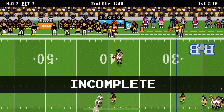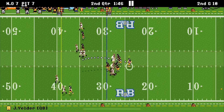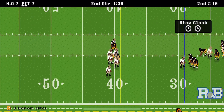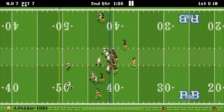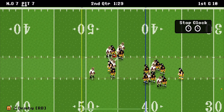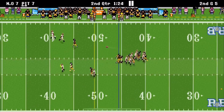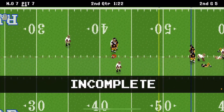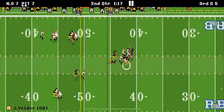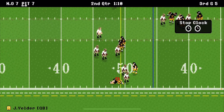We nearly threw an interception — we gotta start playing smarter. A pass to Borum with a nice catch. First down — we run the ball with Demby for a five-yard gain. A dropped pass on the next play, so we've got to get the first down. Not going for fourth — we QB sneak and barely get the first down for a six-yard gain.